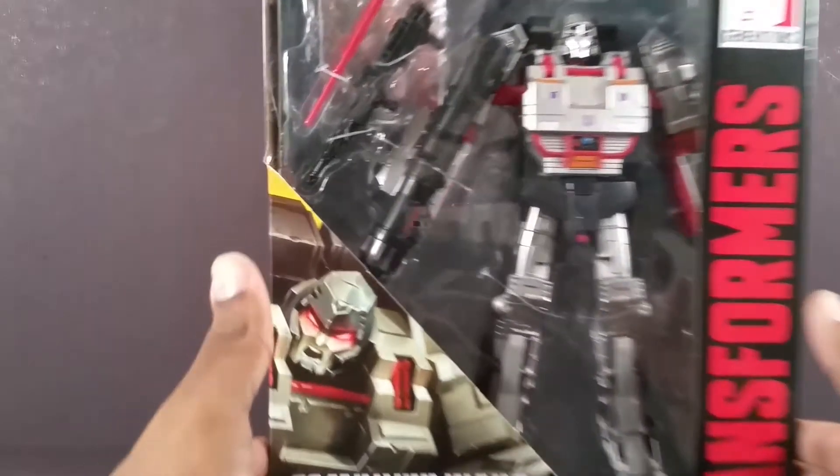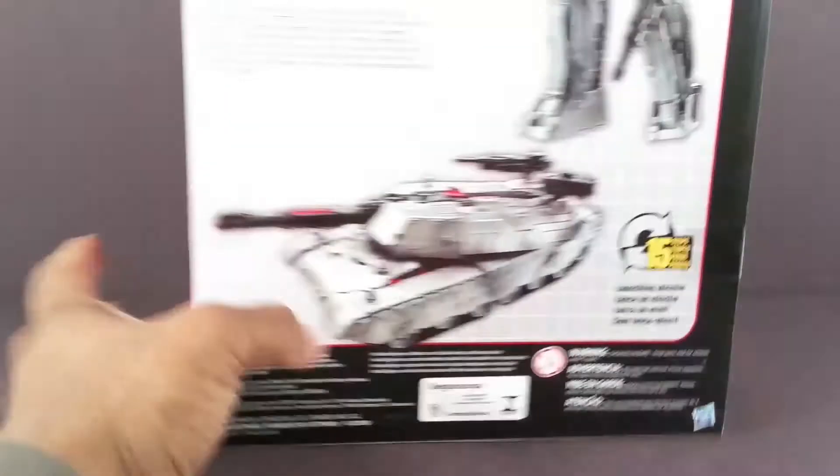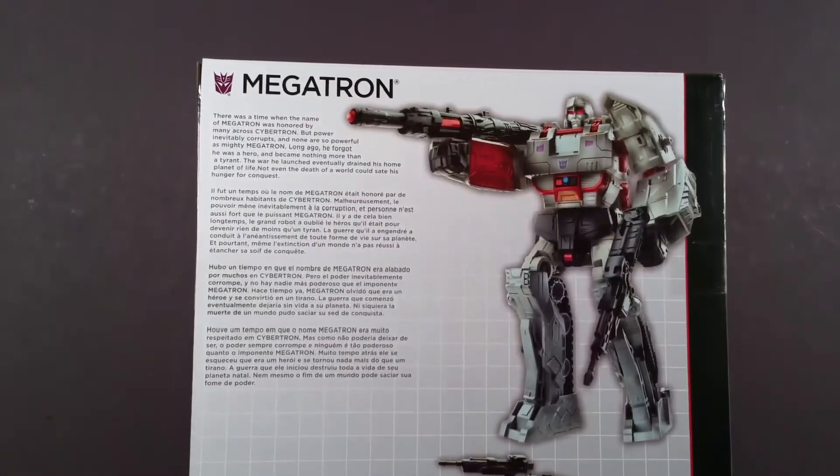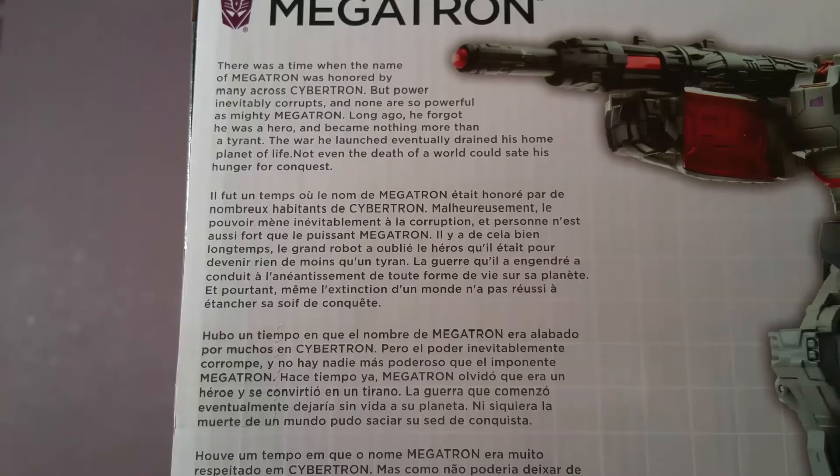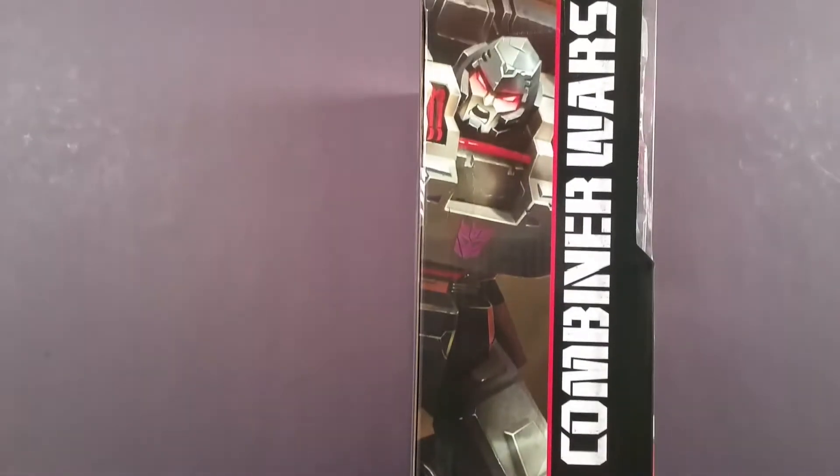Let's look at this box — nice artwork right there, all black with the Transformer logo nowadays. 15 steps, Megatron, and he has a bio. Let's see if I can read that: 'There was a time when the name of Megatron was honored by many across Cybertron, but power inevitably corrupts, and none are so powerful as the mighty Megatron. Long ago he forgot he was a hero and became nothing more than a tyrant. The war he launched eventually drained his home planet of life — not even the death of the world could sate his hunger for conquest.' And I totally missed the artwork here, which is on his collector's card.